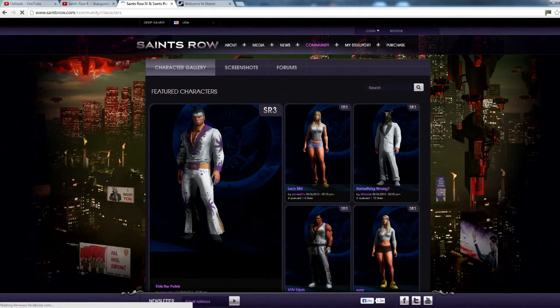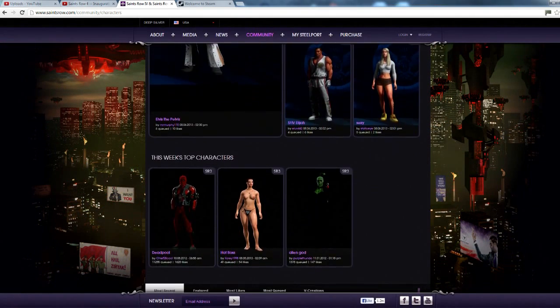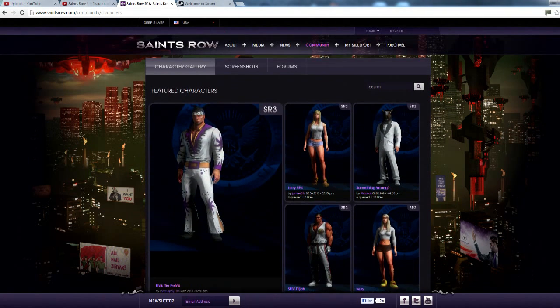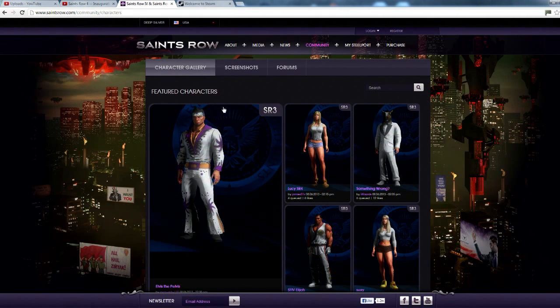So you click that and you get a list of all these custom characters that have been created, but it doesn't actually show you how to make your own. So if you're on PC and you want to make your own character for Saints Row 4 when it comes out, here's what you do.